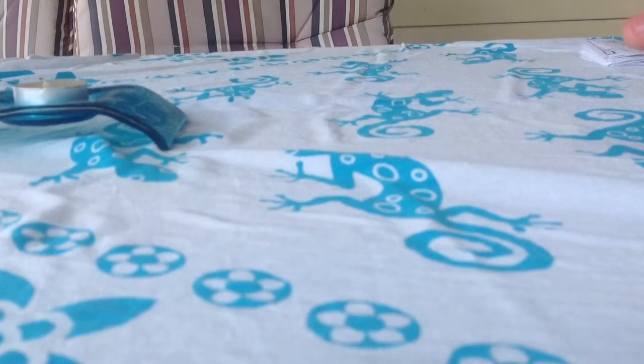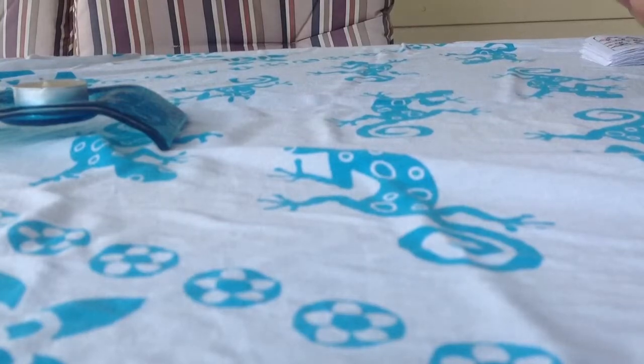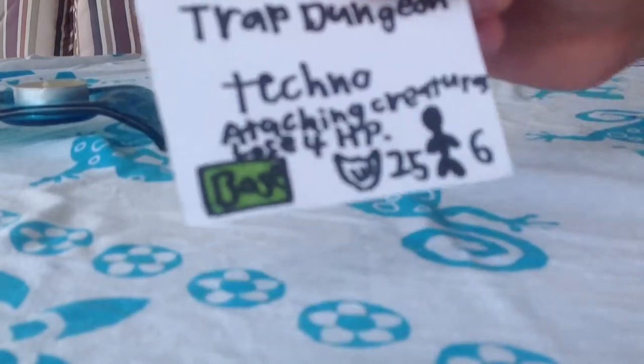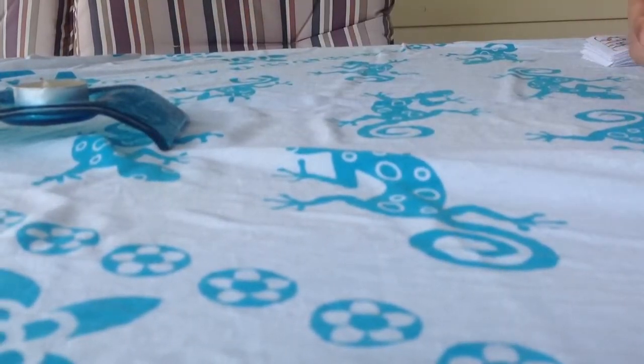So on your first turn, you can draw out three cards, and if you don't draw out a base card — which looks like that, it says base — then you need to shuffle them into the deck and then redraw.